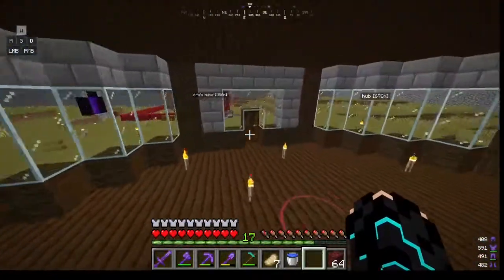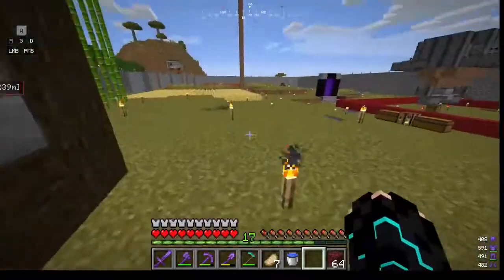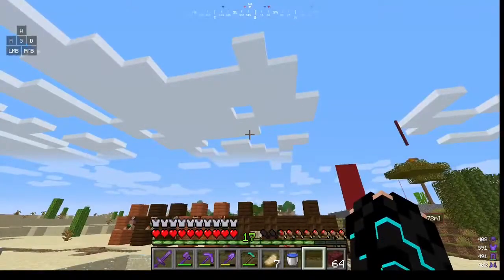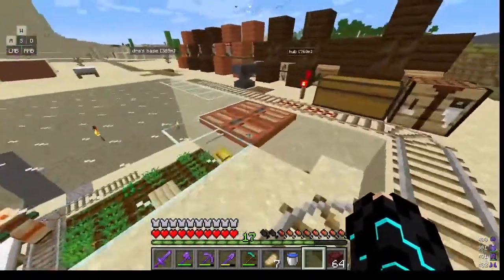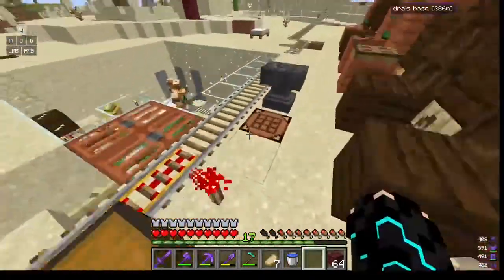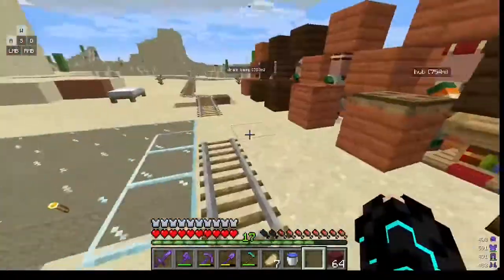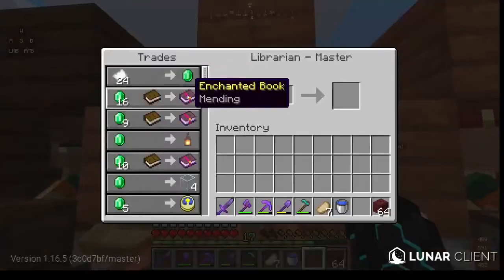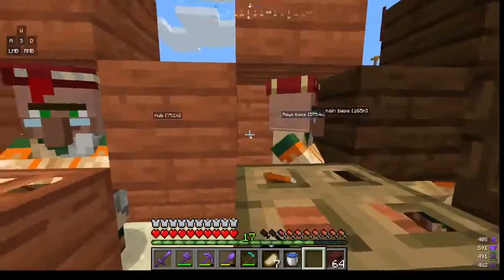Now we're gonna get to dragon space. Never mind about that - this time we're actually gonna be doing the villagers because I haven't shown this. So here's my anvil, I have two fletchers and a librarian. With them, this one has mending, knockback, and punch.